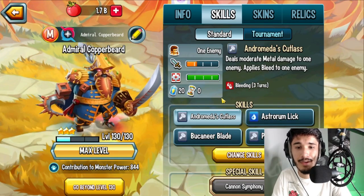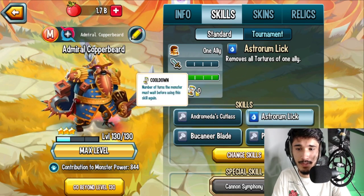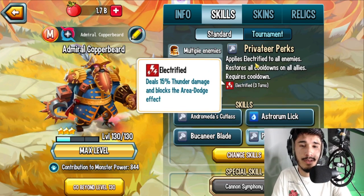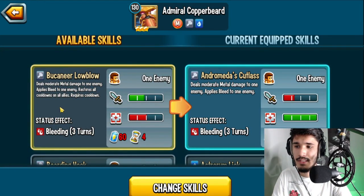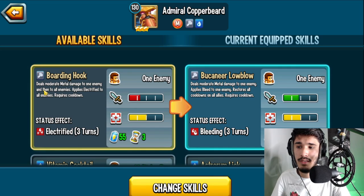Looking at the skills: moderate metal damage to one enemy, applies bleed to one enemy. We also have remove all torture from one ally, which is actually spammable. Then moderate metal damage to all enemies, applies bleed to all enemies, comes with a torture. Another skill applies Electrified to all enemies, resets all cooldowns on all allies, deals 15% turn damage, and blocks area dodge effects. There's also moderate metal damage to one enemy, applies bleed, resets all cooldowns on all allies — I would probably run that. There's also a skill that hits one enemy first and then all enemies.